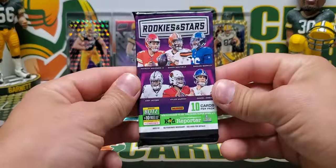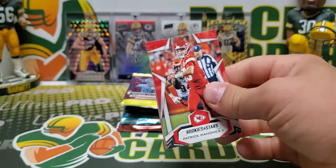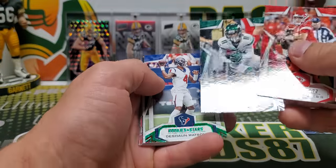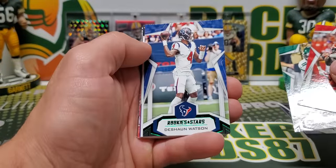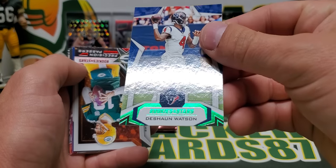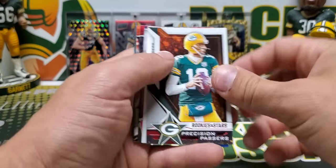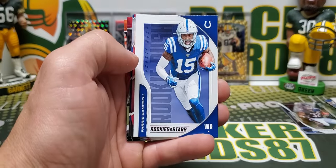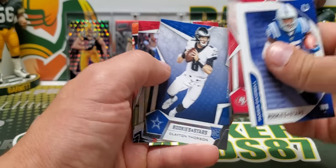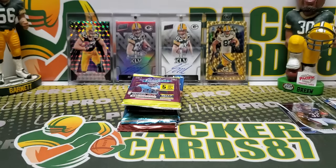2019 Rookies and Stars retail pack. We got Holmes, Deshaun Watson green — very subtle on that, you can see the green there — red foil Aaron Rodgers Precision Passers, red Paris Campbell, Jalen Hurd, Jimmy G, Dalton, and AJ Green.